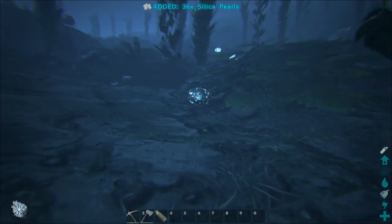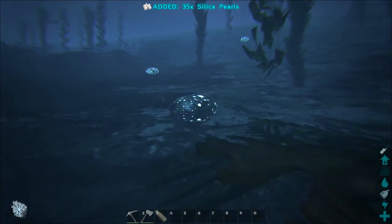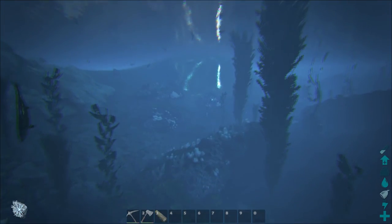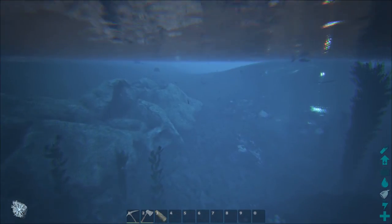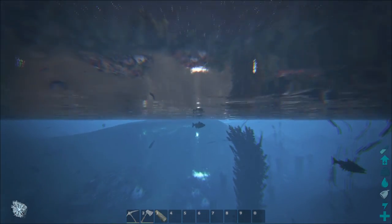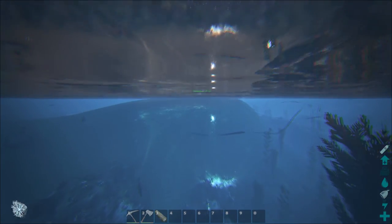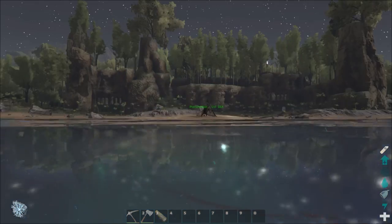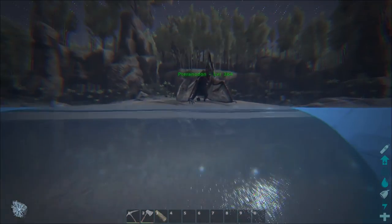It's three pearls per electronic and we need at least four or five hundred electronics, so we need quite a few pearls. Still nothing chasing us — oh, we're in a battle! Running away. Get back to the surface. I don't see any damage — oh there we go, it's just the one piranha, it seems to be killing us very slowly so I think we're going to be okay. We're at least wearing flak armor which helps.